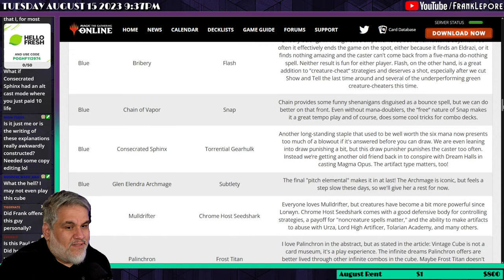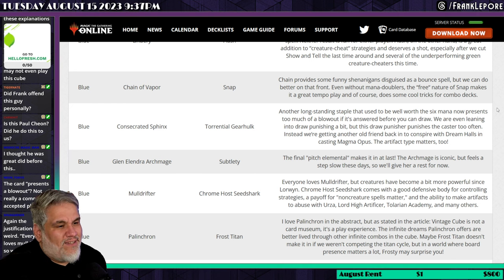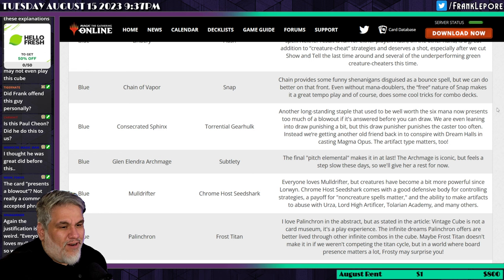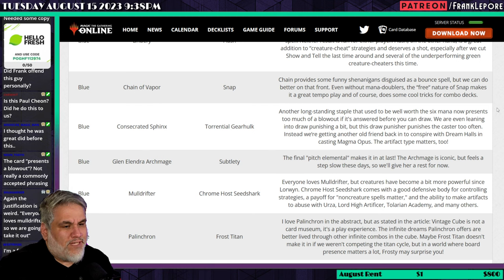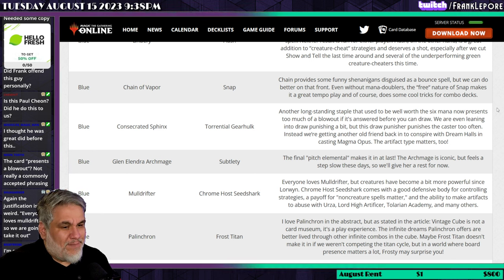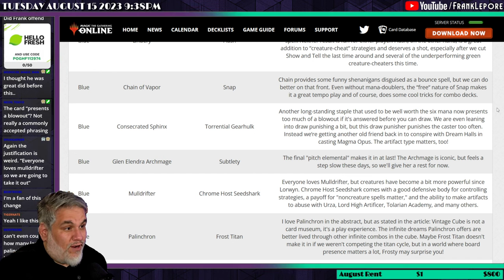Palinchron was a card I've never comboed with — I accept it can go infinite, but I don't care about it. Frost Titan is also a card I just don't care about. It's funny because the article says creatures have become more powerful since Lorwyn, but then they bring Frost Titan back, which isn't a super powerful card. The article notes they love Palinchron in the abstract but vintage cube is not a card museum — it's a play experience. Maybe Frost Titan doesn't make it if they weren't completing the Titan cycle, but in a world where board presence matters, 'Frosty may surprise you.'